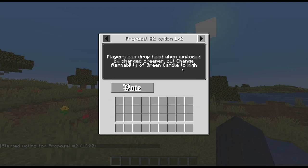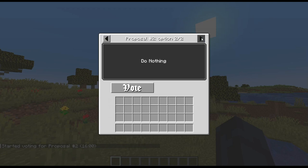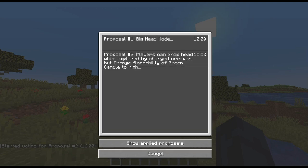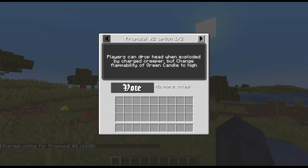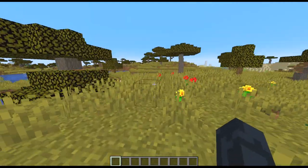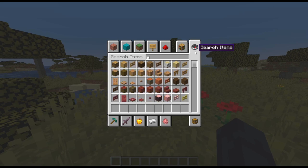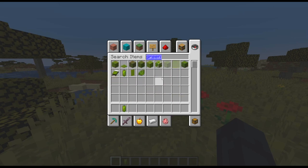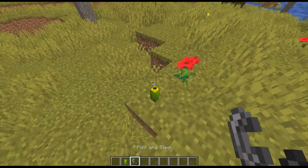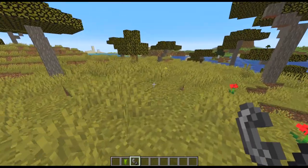Next one: 'Players can drop Head when exploded by Charged Creeper, but change the ability of Green Candle too high.' Sure, let's go for it. That's the second one I voted for — Big Head vote, then I got that one. And now if I go grab a Green Candle and a Flint and Steel, I should be able to just go... but it has high flammability or something.